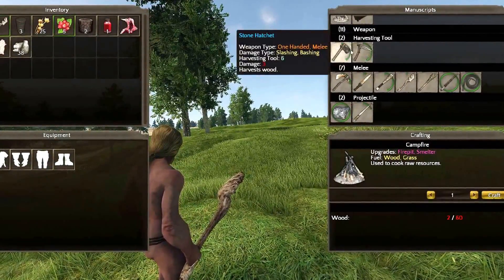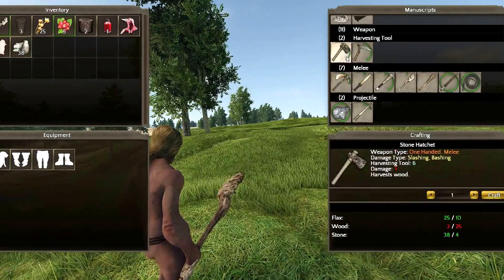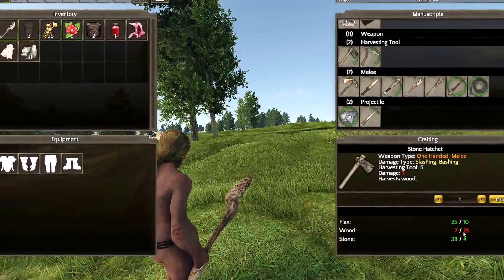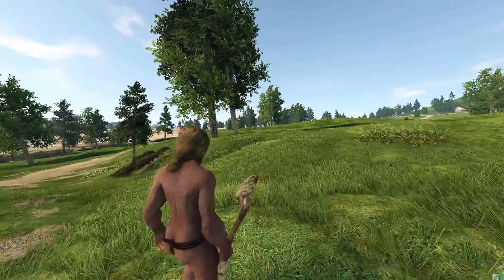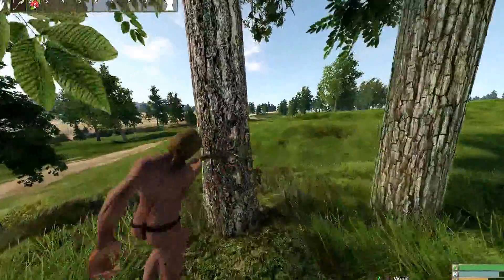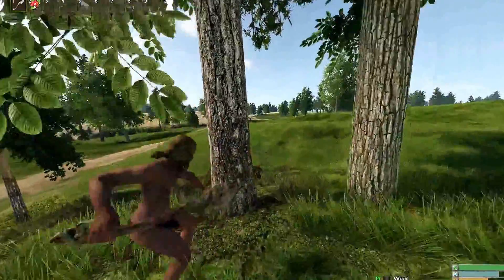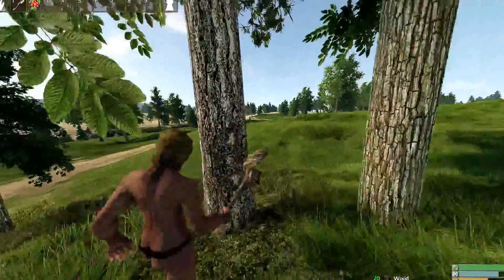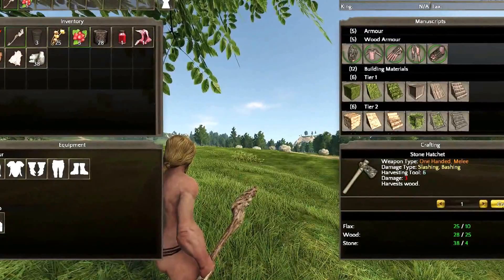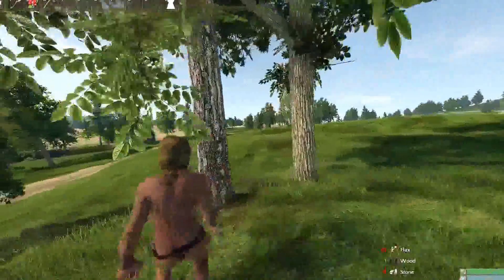Scroll down — these are your first two harvesting tools you're going to want to make as soon as you come into the game. First we're going to want to make a stone hatchet. It says we need 10 flax — which we have — 25 wood — which we don't have — and 4 stone — which we have. So we're going to go right over here to this tree and get that 25 wood that we need. Just chopping away; eventually if you hit them long enough they will fall down. We got 26 wood, so we go into inventory, craft it, boom — stone hatchet, pink.